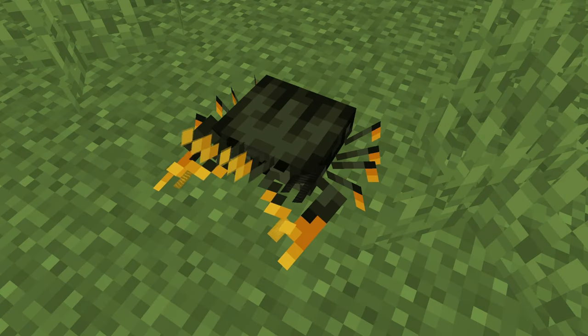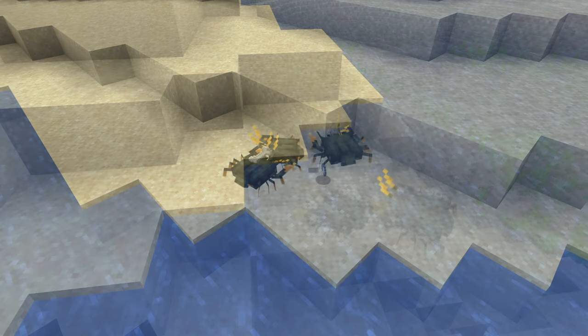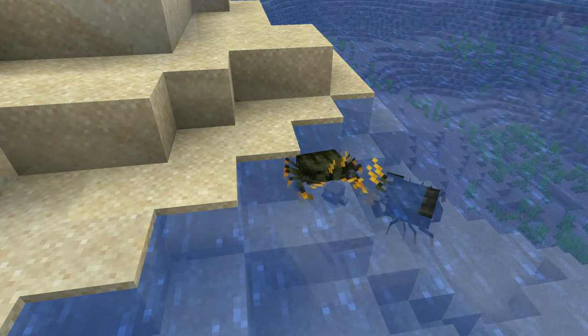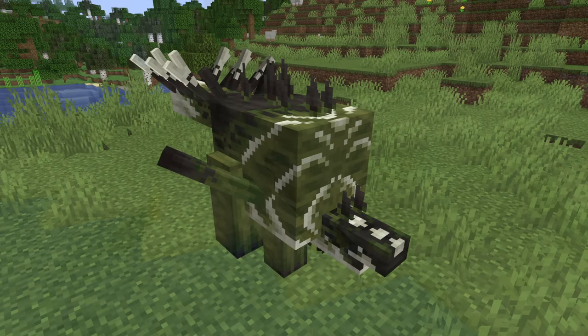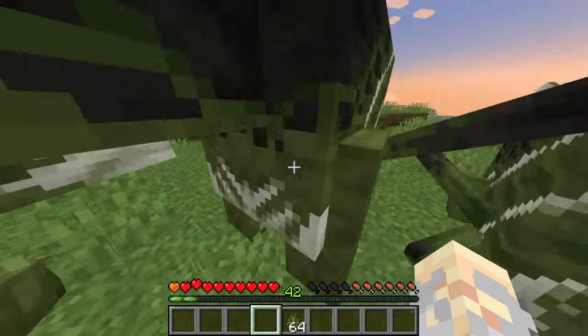Home to coastal swamps and marshlands, the Aryan are peacefully digging for food in the ground. This will uncover additional items such as golden nuggets, iron nuggets, string, or early preserved fossils. These can be placed like decoration.